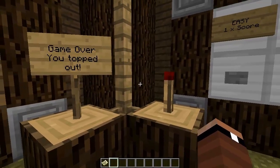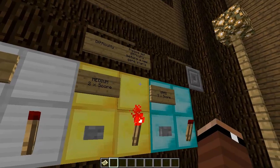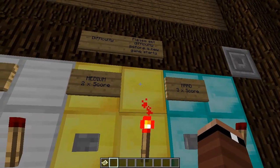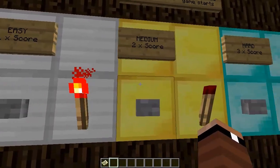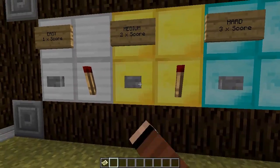When this light comes on, that means game over — we topped out. And then we have the difficulty here. Please set the difficulty before a new game starts. We've got easy, medium, and hard. I'm going to be playing on medium difficulty, so we're just going to leave that there.